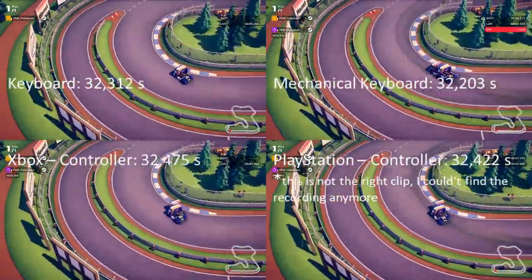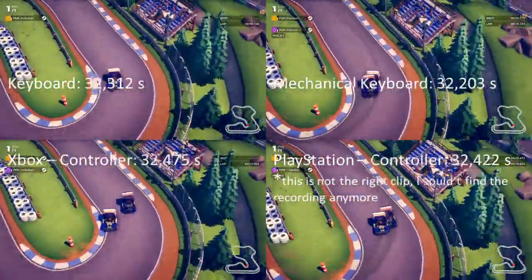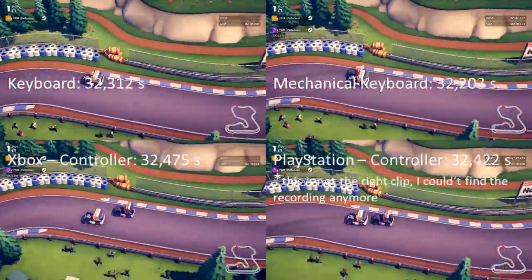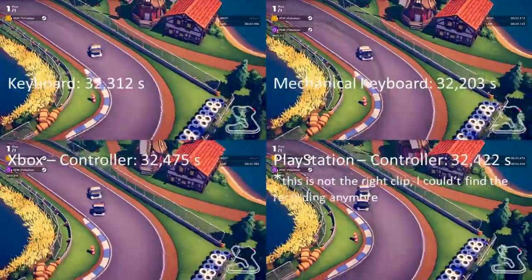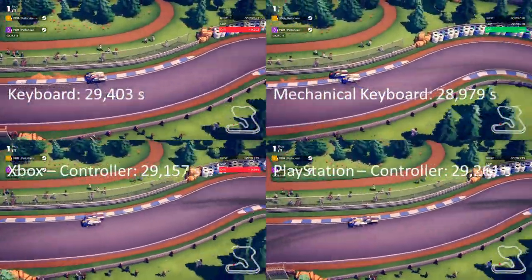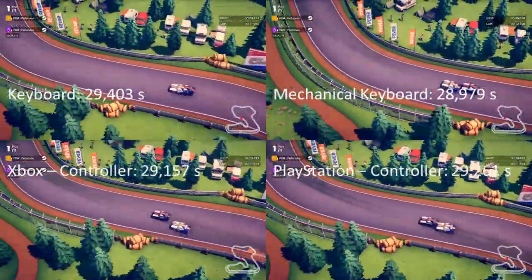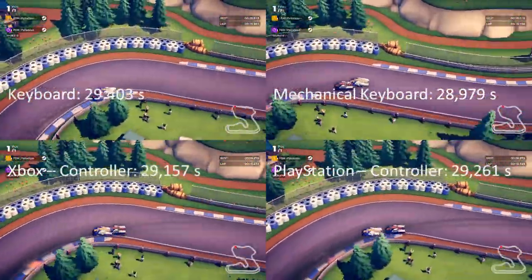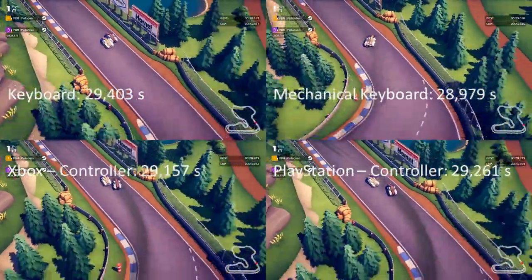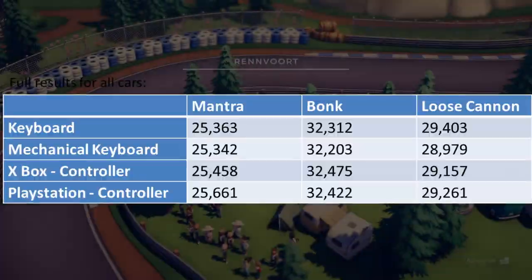On the Bonk it was a similar story: fastest time with the mechanical keyboard, my older keyboard a little bit behind, and then Xbox and Playstation controller. Here the Playstation controller was actually faster than the Xbox, partly because I didn't want to spend a whole afternoon on it. On the Loose Cannon, a really interesting result: my old keyboard had a slow time of 29.403. That comes down to me not being that good on Loose Cannon. With the mechanical keyboard I had the fastest time — 28.979 — nearly half a second faster than my old keyboard. Both controllers came close, with 29.1 for Xbox and 29.2 for Playstation.